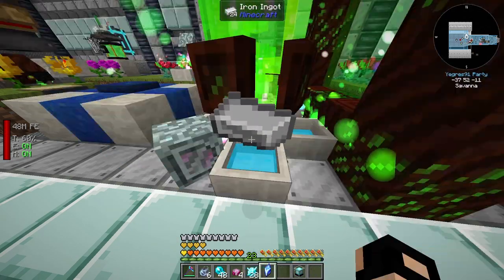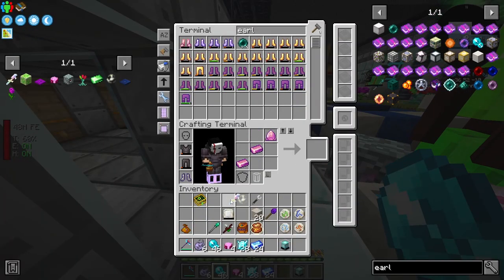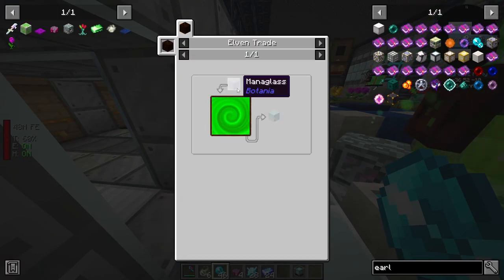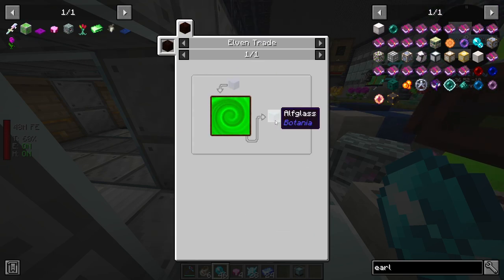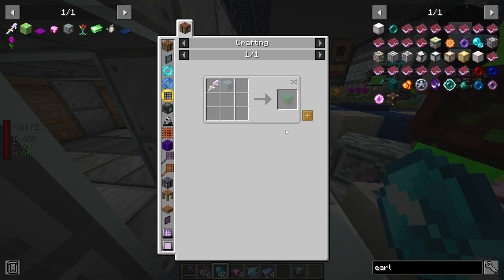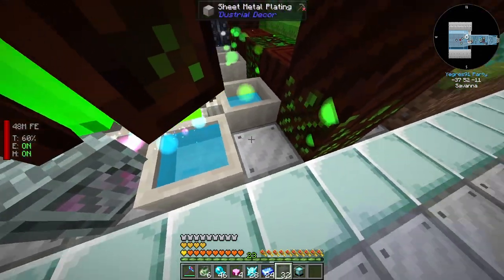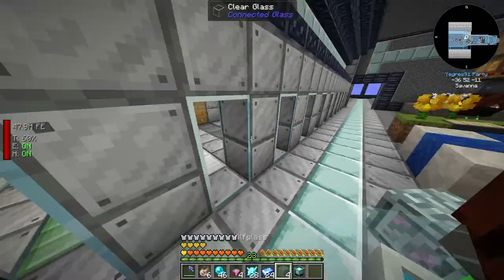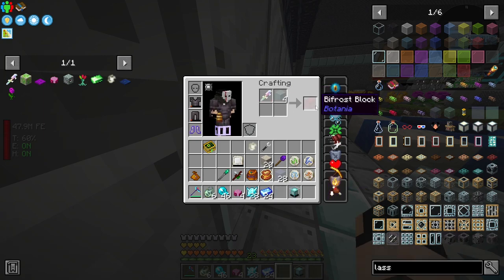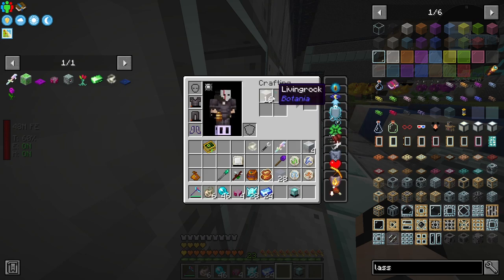We've got them. I think that's going to work - very nice. We can convert all the diamonds and mana steel. Then we need to convert some glass into mana glass, and the mana glass into alf glass, and the alf glass into bifrost block. We just need four actually - let's do 32, it doesn't matter. That's mana glass or alf glass, very nice. Then we just use the rod of the bifrost to get bifrost blocks and combine it with a living rock to get a shimmer rock.